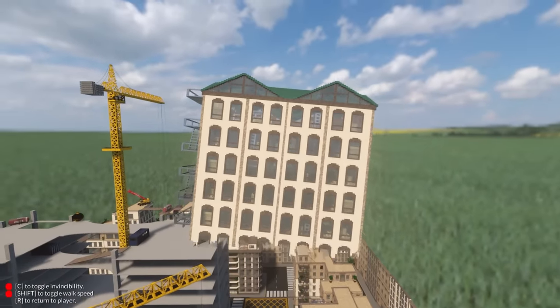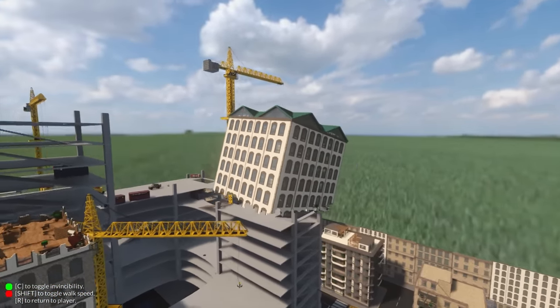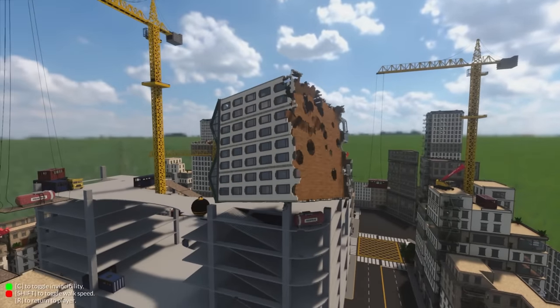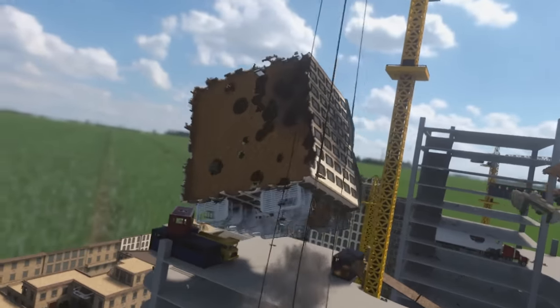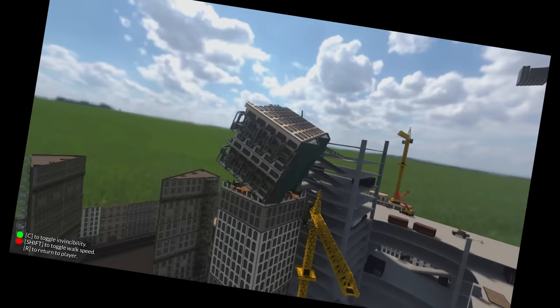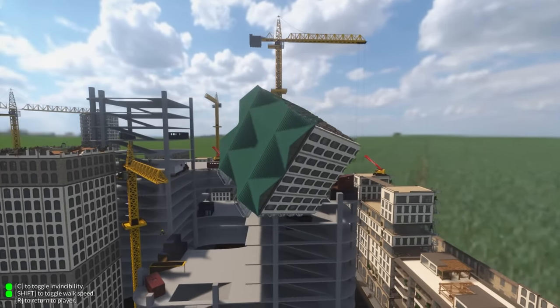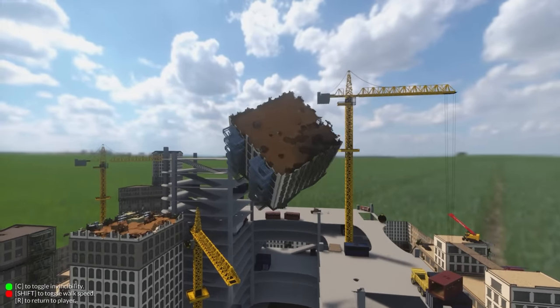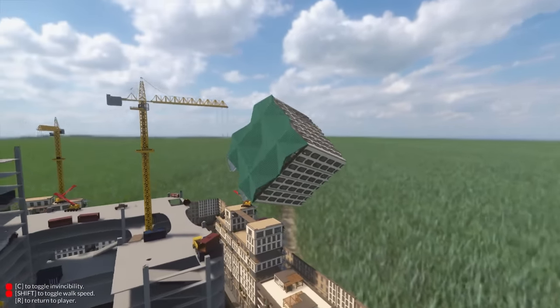Look at this — a flying building! How cool is that? Now we can actually make it invincible as well, so no damage will be done to this building at all, even if I blow it up like this. Yeah, no damage done to me whatsoever. Well, maybe a bit of a mark, but that's fine. I can also slow it down so we don't go too fast, but I prefer to speed things up. Anyway, let's turn off invincibility and crash into another building.